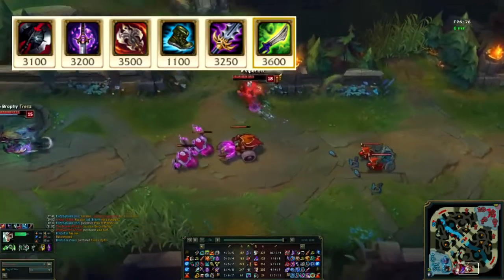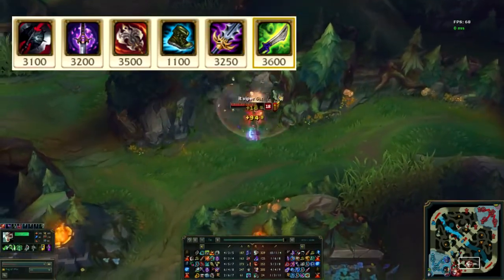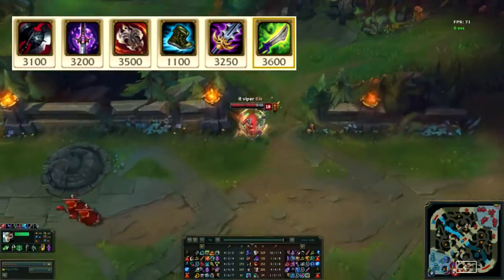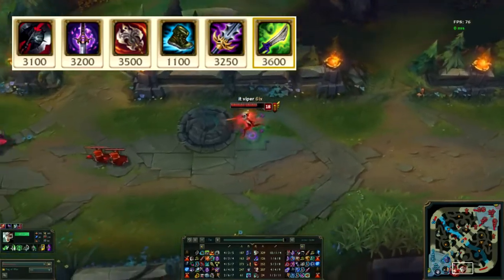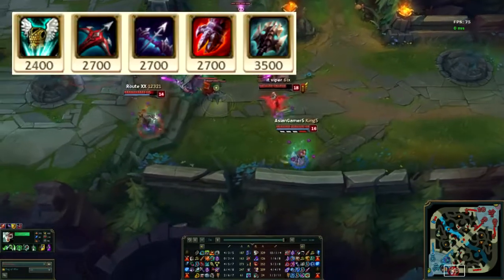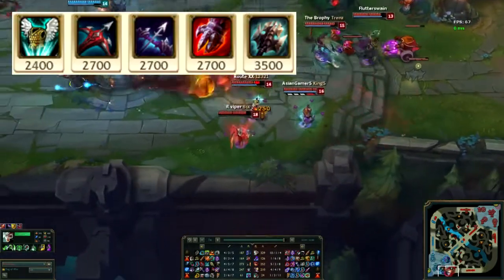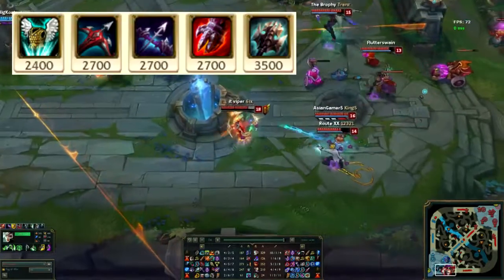Mercurial Scimitar has the QSS active, which allows you to outplay in a 1v1 scenario — exactly what Riven is always looking to do. Other late-game items he would consider include Guardian Angel, Lord Dominik's Regards, Mortal Reminder, Sterak's Gage, and Titanic Hydra instead of Ravenous Hydra.